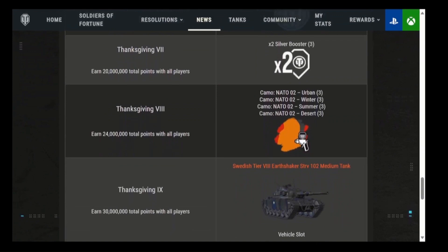Thanksgiving level seven gives you three two-times silver boosters. Those are useful — hang on to those for silver farming. You can potentially get a million silver in a game with one of those. Thanksgiving level eight includes NATO camo, urban camo winter three, summer camo three, and desert camo three. Hopefully that doesn't stink — personally I don't like these carnival-type camos.